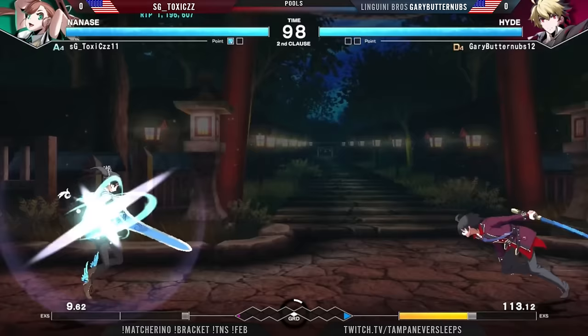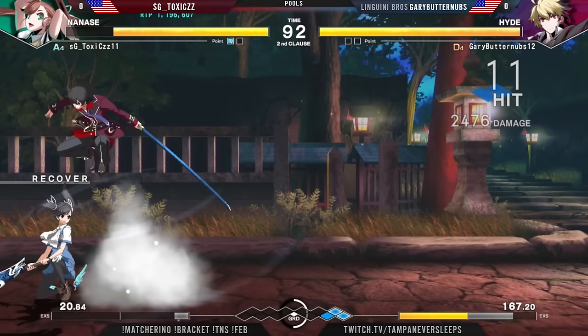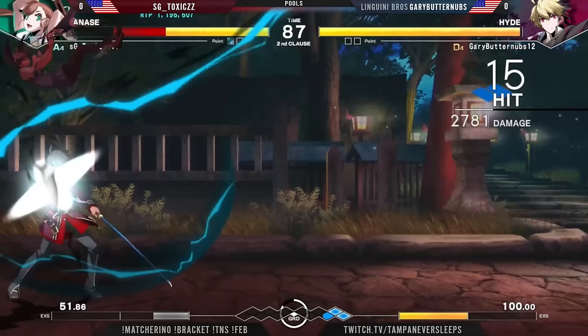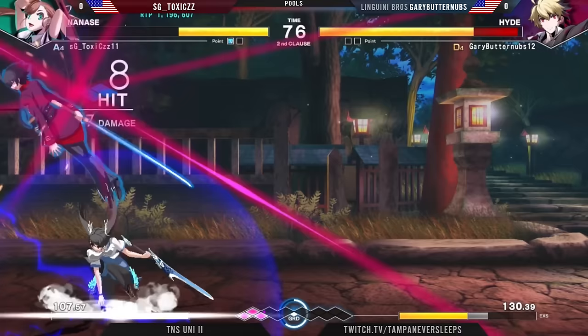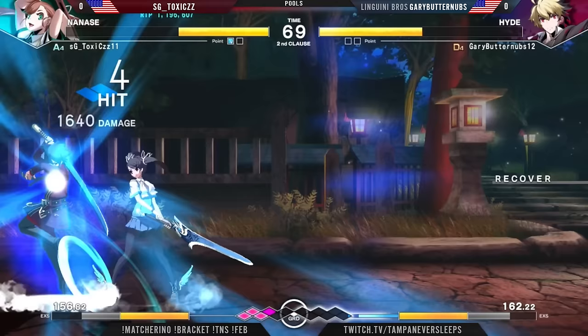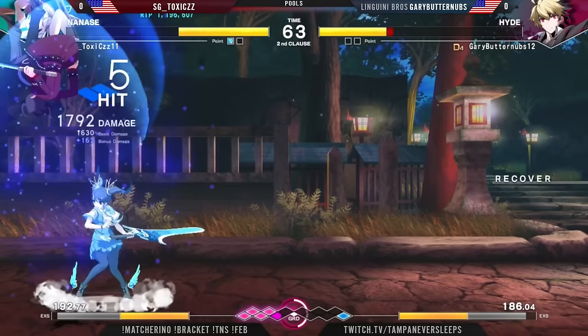Gary Butternut says that's a full punish right there. Thank God you learned how to dash block. Let's carry it to the corner here — the assault is going to get jumped in on. That was supposed to be the anterior OS right there. Maybe looking for a 3C AD but instead gets caught out, taking the high knee. Gary Butternut's swapping it up here, 50% already down, eating some chip damage as well. But Geyser gets you out of the corner.